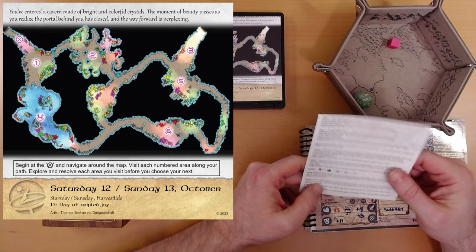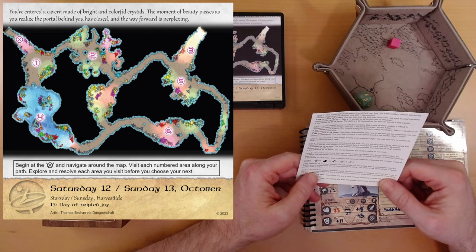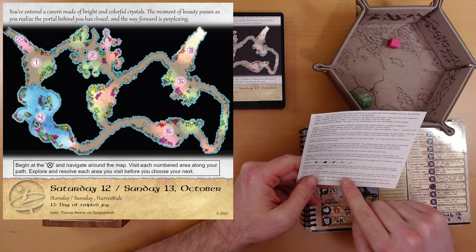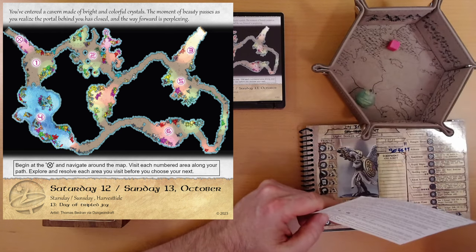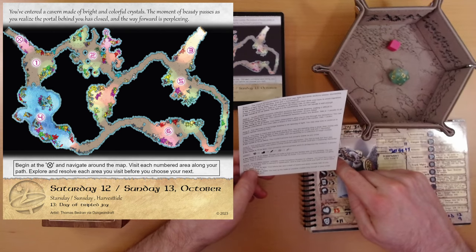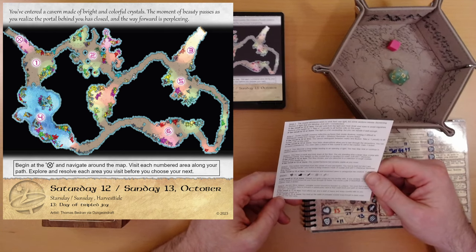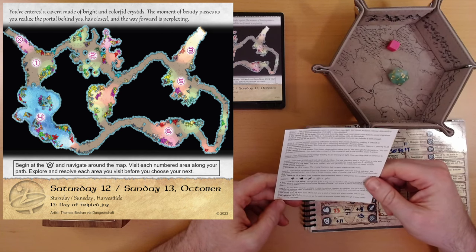Area 6: as you delve deeper, unstable crystal formations threaten to collapse. You must find a way to reinforce or stabilize them to prevent a catastrophic cave-in that could block your path or cause injury. D20 plus strength — I'll retire this die. 13 plus 3 is 16, minus 2 is 14. That's still the best result, finally! You hold up the walls of unstable crystals long enough to pass under them into the next area.